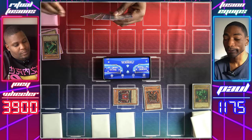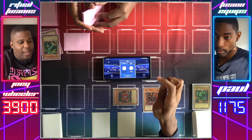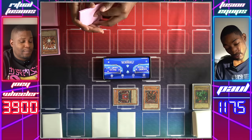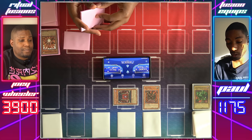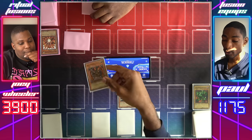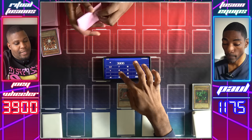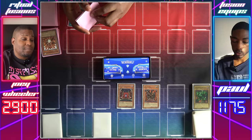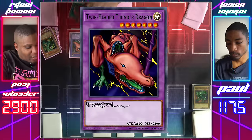Set a card face down, draw for turn. Set a monster face down and pass. Attack your monster — calling tails. Attack goes through. You hit my Senju. Set a card face down and pass. I draw, switch my Wall of Illusion to attack. G-Rai Gumo attacks — calling heads. You hit my Senju. 1000 with Wall of Illusion — gotta take it. Draw for turn. I'll activate Polymerization — send my Thunder Dragons and summon Twin-Headed Thunder Dragon. Didn't put out my extra deck! 2800 is enough to swing over Wall of Illusion and win this game.